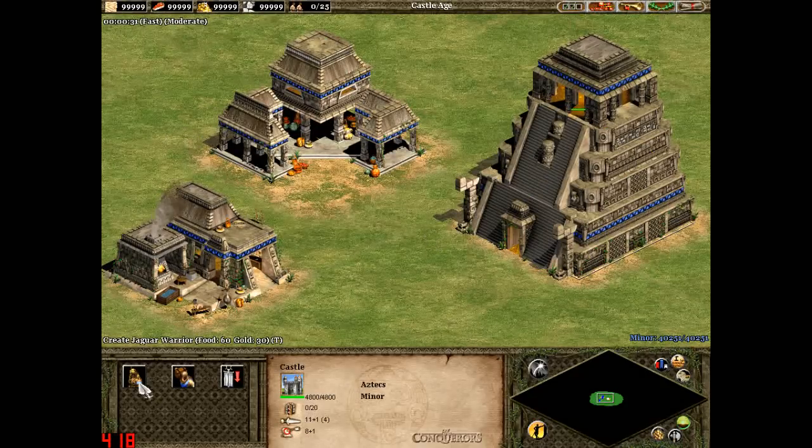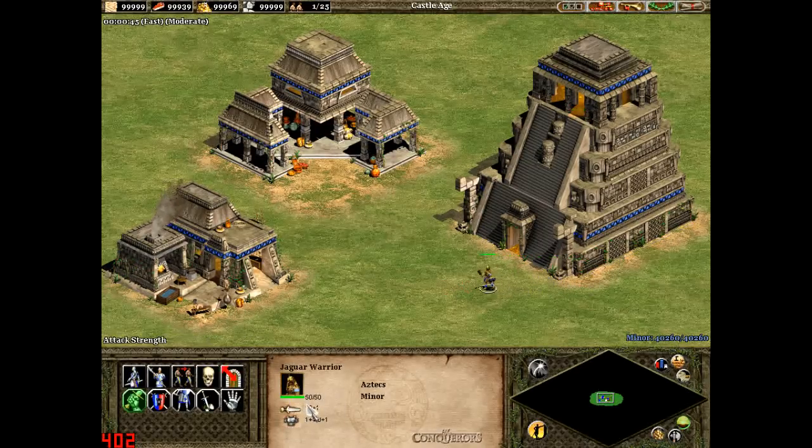The Aztecs' unique unit is the Jaguar Warrior, which costs 60 food and 30 gold. It has 50 health, 10 normal attack, and 1/0 armour. It moves at a fairly fast pace for an infantry unit.